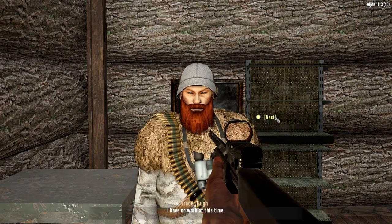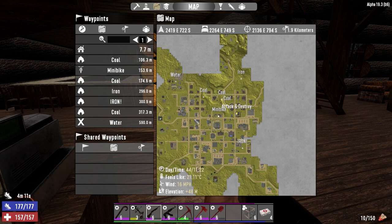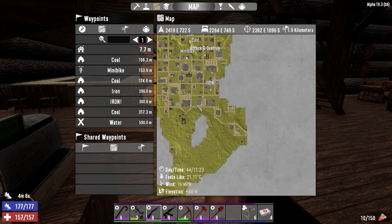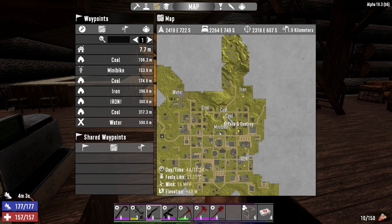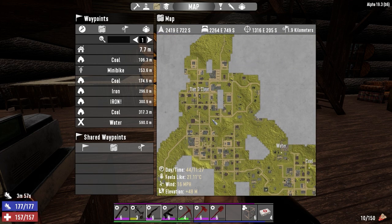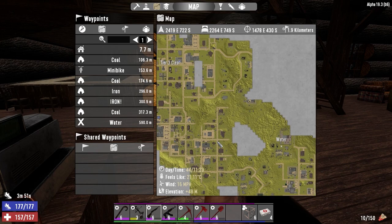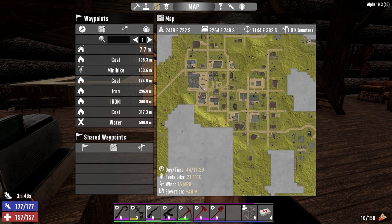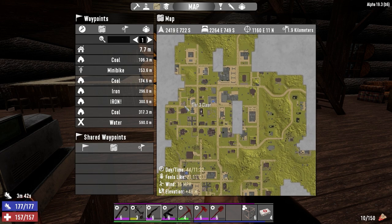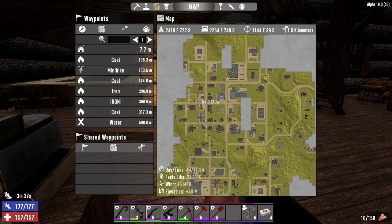It's a tier three clear - I think that's the only job we have on the go right now. There's a lot of coal up here and some iron but no nitrate. Do I want to go up there today? I don't think any of these are the clunky oil though. That's the waterworks - there might be one up here. We could go look for it I guess.